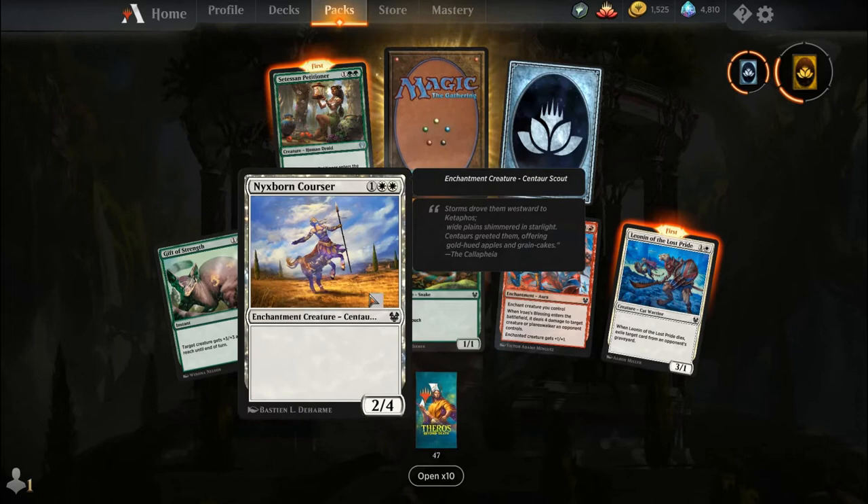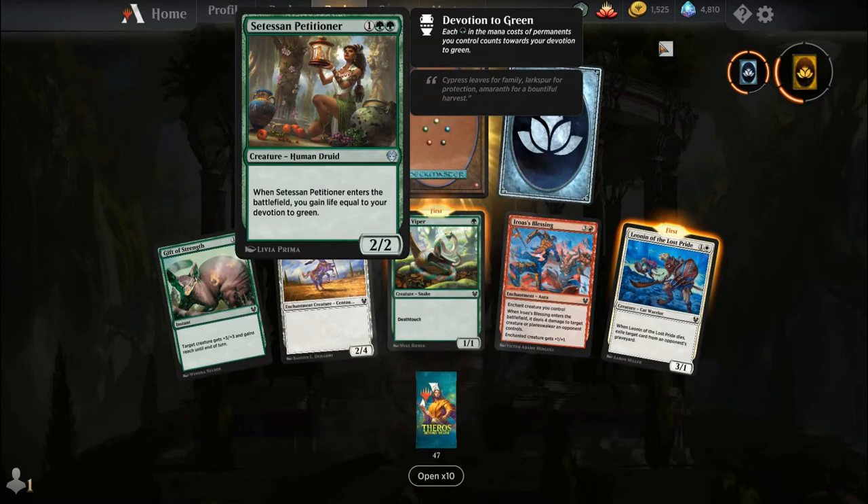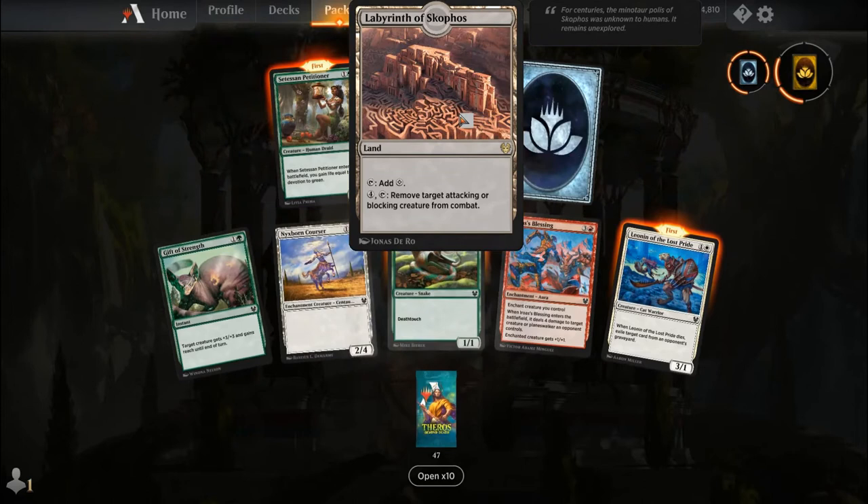Gift of Strength, Nixborn Corsair, Moss Viper, Iroas's Blessing, Leonin of the Lost Pride, Satessan Petitioner, uncommon wildcard, and our rare is Labyrinth of Skophos — it's a land you can tap to add colours, and you can pay four to untap and remove a target attacking or blocking creature from combat.